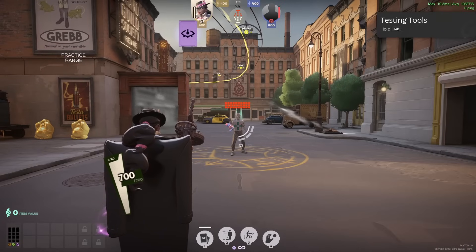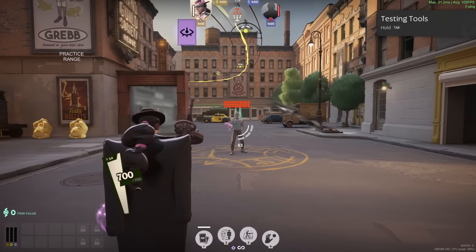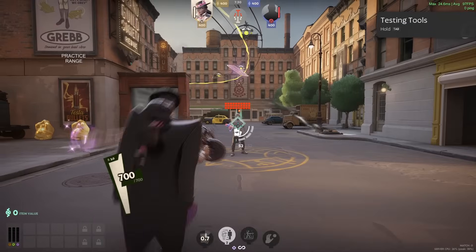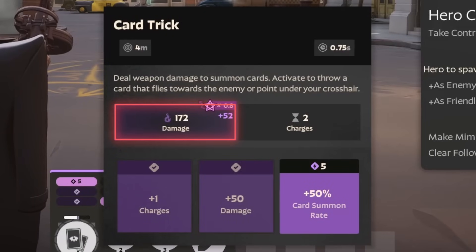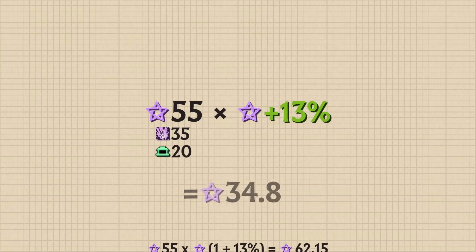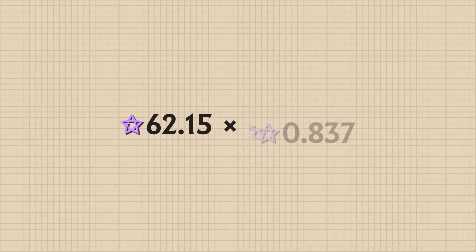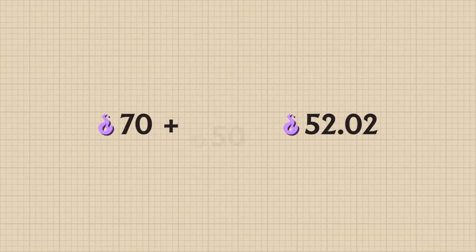Let's do a quick example with Wraith. Wraith's 1 has a Base Spirit Damage of 70. With the T2 upgrade, this is increased by 50 to 120. Buying Boundless Spirit will increase our Base Spirit Damage to 172. Boundless Spirit provides 35 flat Spirit Power and 13% Spirit Power, and the Shop Bonus provides another 20 flat Spirit Power, giving us a total Spirit Power of 62.15. Wraith's 1 has a Spirit Scaling of 0.837, which multiplied by 62.15 increases Base Spirit Damage by 52. Adding 52 to 70 and 50 gives a Base Spirit Damage of 172.